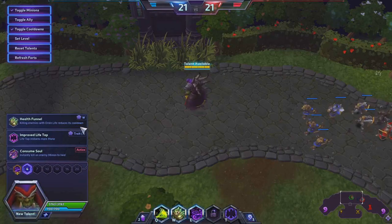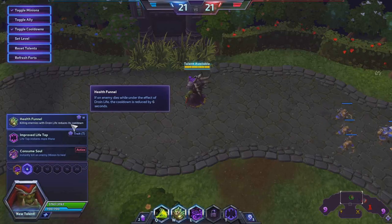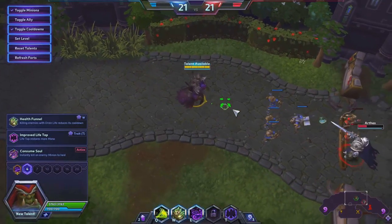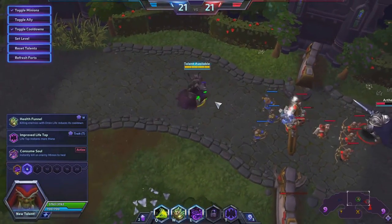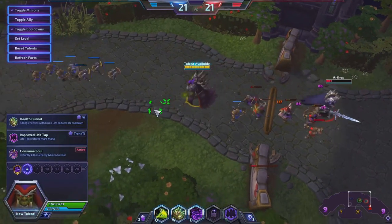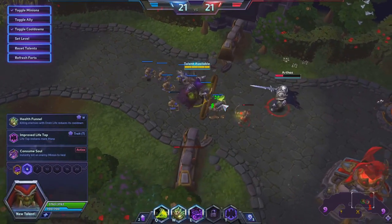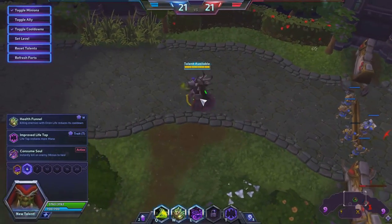At level four, the first option is Health Funnel — if an enemy dies while under the effects of Drain Life, the cooldown is reduced by six seconds. Since the cooldown is ten seconds, if you kill somebody with it the cooldown is reduced to almost nothing, which means you can just do it again right away. But so far from what I've been playing with him, I haven't had a whole lot of reason to take that one. I find there's a better option in this tier.